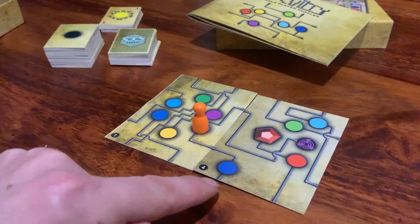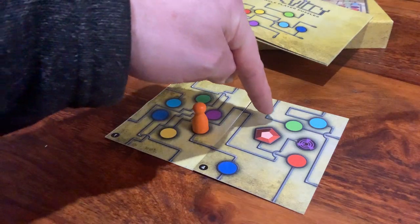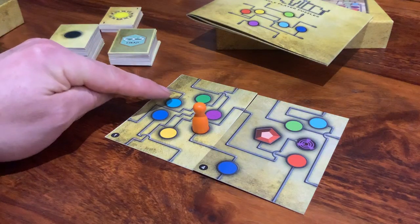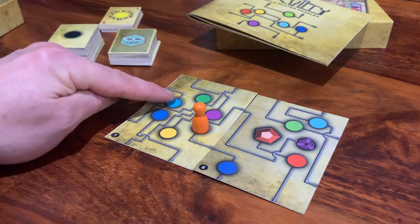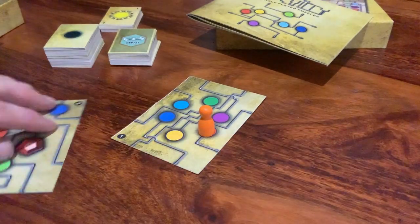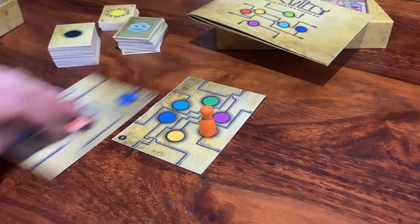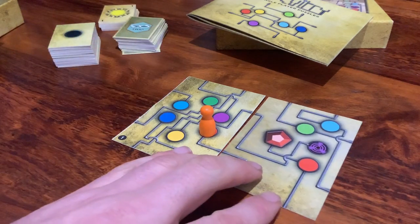So if I come down here I'll be coming back on there because of wrap around. I'll be coming across there and then I'll end up here. If I rotate that round that goes to that point there so that wouldn't be particularly helpful.